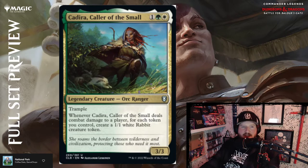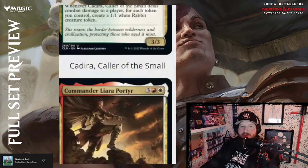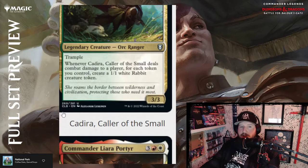Next we have Cadira, Caller of the Small — one, green, and white for a 3/3 Orc Ranger with trample. Whenever Cadira deals combat damage to a player, for each creature token you control, create a 1/1 white Rabbit creature token. So this is basically doubling your creature count every turn you deal combat damage to a player — pretty interesting, lots to build around.